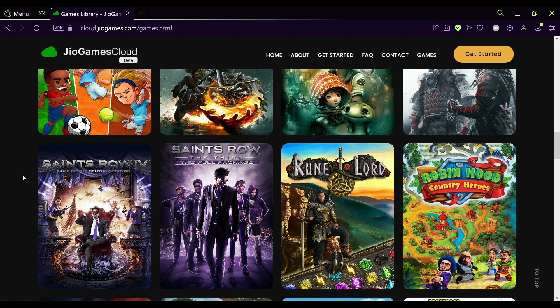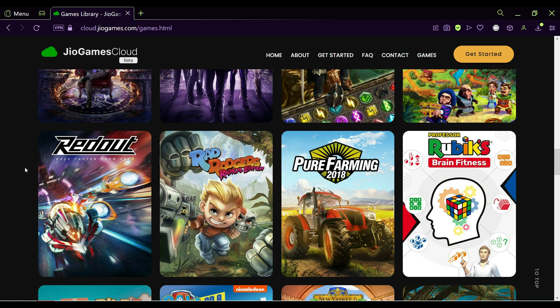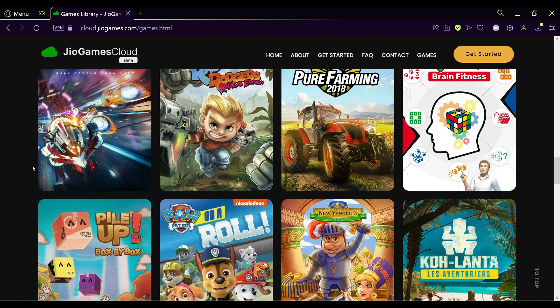The service comes with about 50 games, including some prominent titles such as Saints Row: The Third. Some other titles include Kingdom Come: Deliverance, Shadow Tactics, The Uncertain, Flashback, Grid, and more.